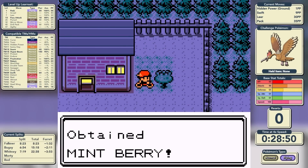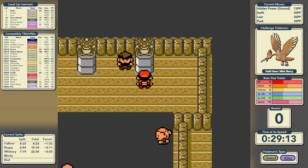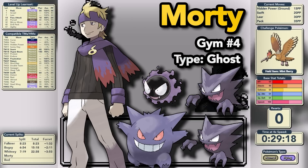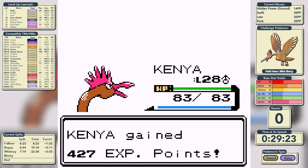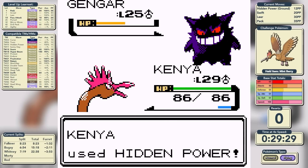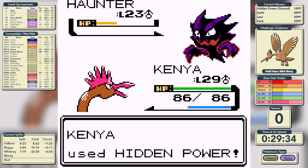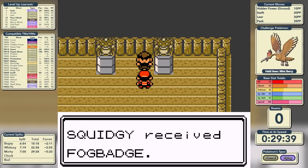Just before Morty, we make a diversion to the Moomoo Farms to pick up the Mint Berry, then head into the Gym. Morty is our fourth Gym Leader — a Ghost-type specialist who leads with Gastly. Hidden Power Ground saves the day again, taking care of Gastly in one shot. We do the same on the Haunter, then out comes Gengar. It's going to be a two-shot on Gengar, but fortunately Hypnosis misses, so we save our Mint Berry. One shot took care of the final Haunter, and we've defeated Morty in a time of 29 minutes and 38 seconds.